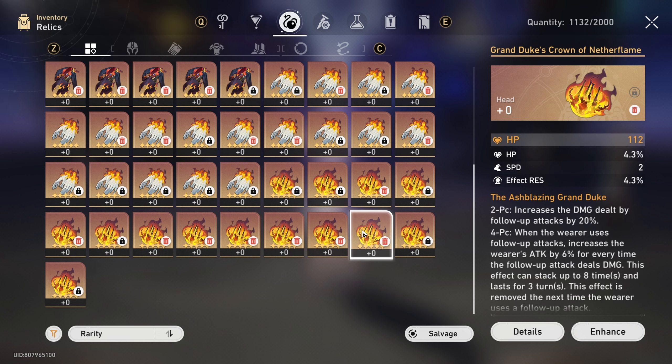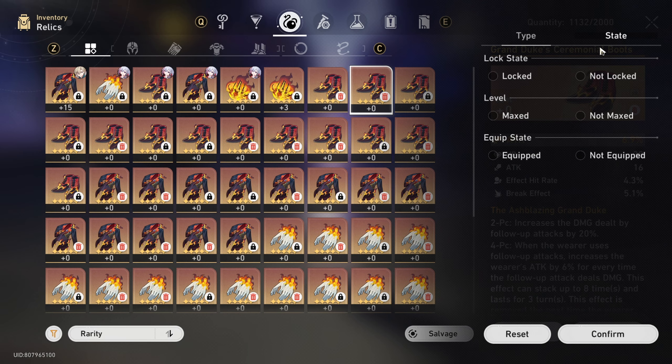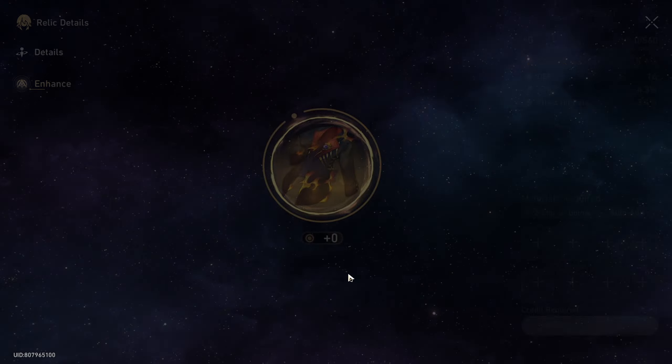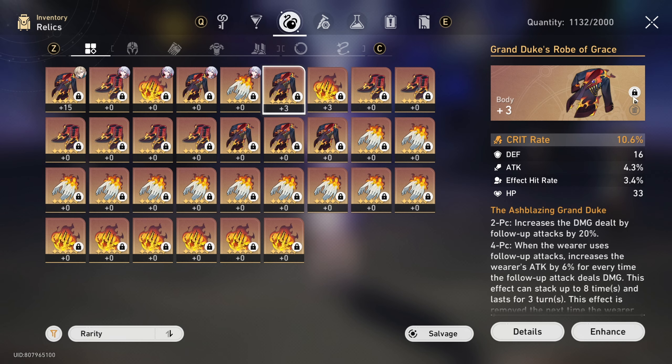I trust my past self to have marked as discard the ones that are not usable, so let's go for the ones that are locked. Only a few of these — none with crit damage. Okay, crit damage would be nice. Of course it's not crit damage — that guy goes to the trash.